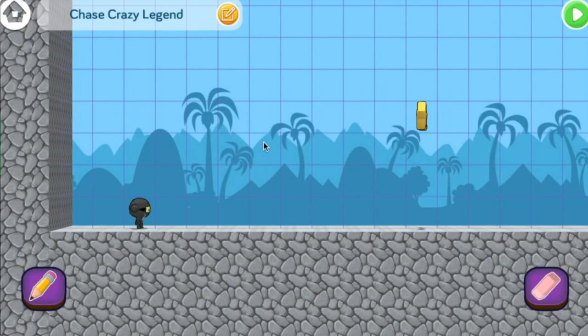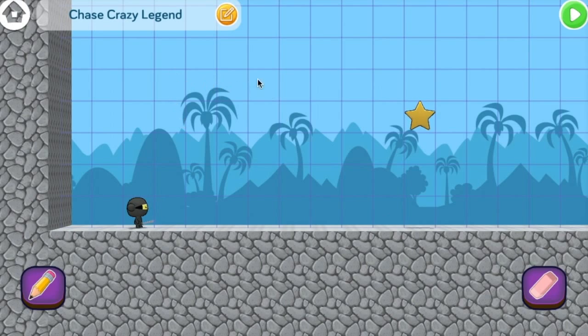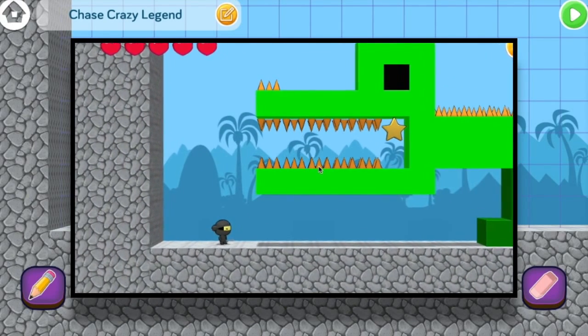Hi! Sophie here, and welcome to Foo Studio, the Foo-tastic place where you can make anything! Today we're going to build a chomping alligator game for our friends to play.